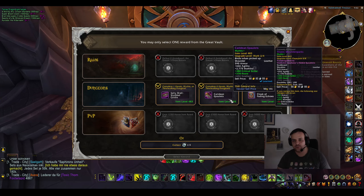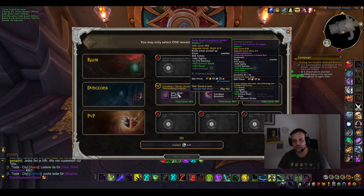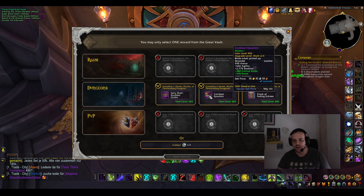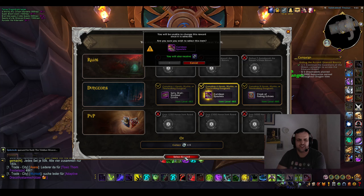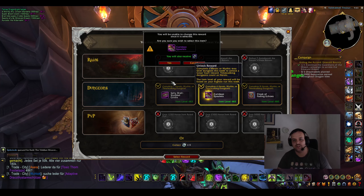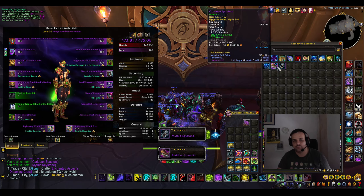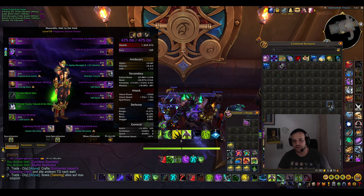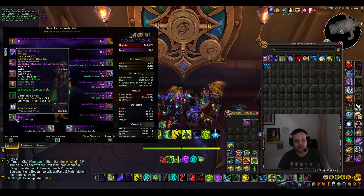The shoulder is actually the biggest upgrade — this item is just 463 — so yeah, we're gonna take the shoulder here and catalyze that to get the four set. I could have gotten it for like the last two keys last week, but I was like, no, I'll just wait for the vault in order to use the charge on a better item. And yeah, that was actually a smart decision.